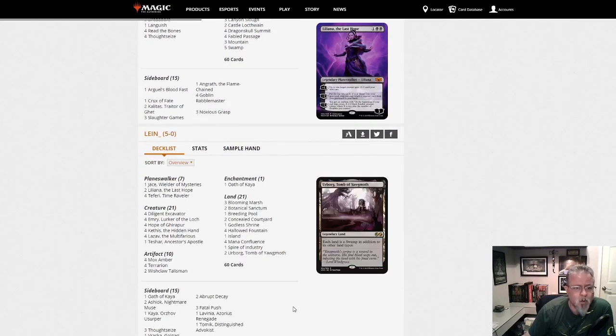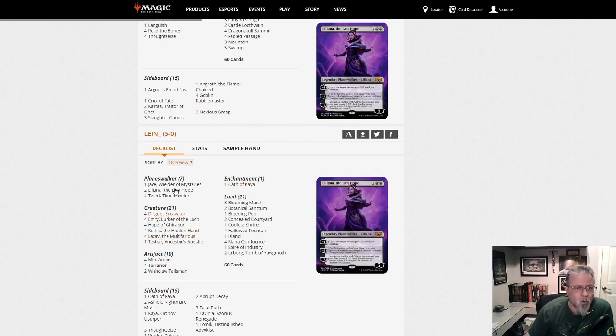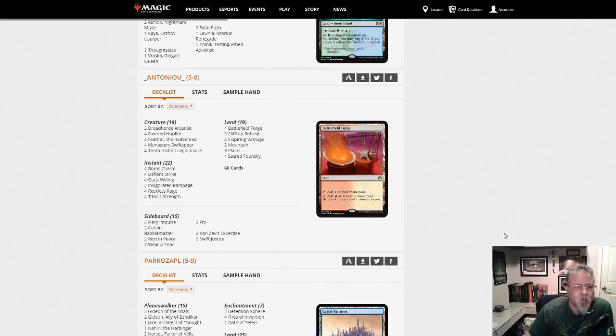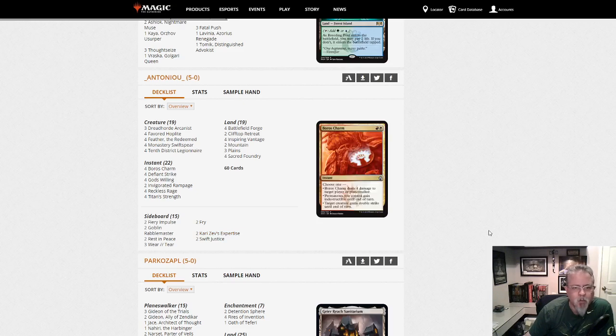Lean brings us Kethis Combo. Mox Ambers, Oath of Kaya, just trying to kill you by constantly recasting things out of the graveyard. Antonio has Feather — good old Feather. Nothing too out of the ordinary here. Kalemne's Expertise on the sideboard — that's kind of cool.